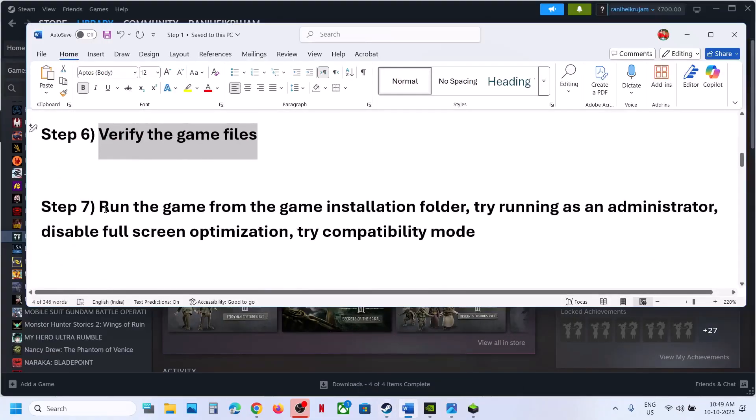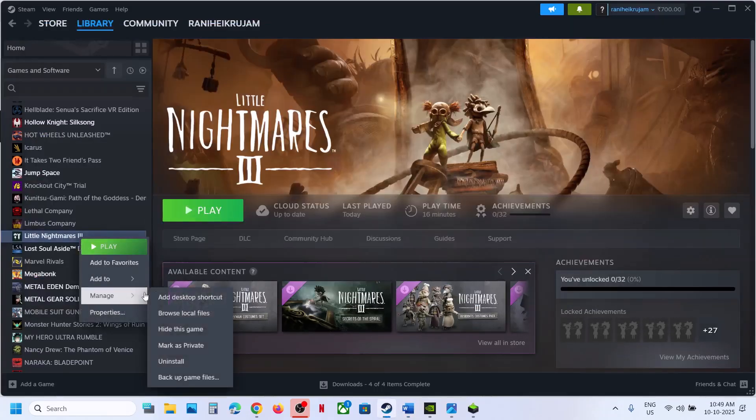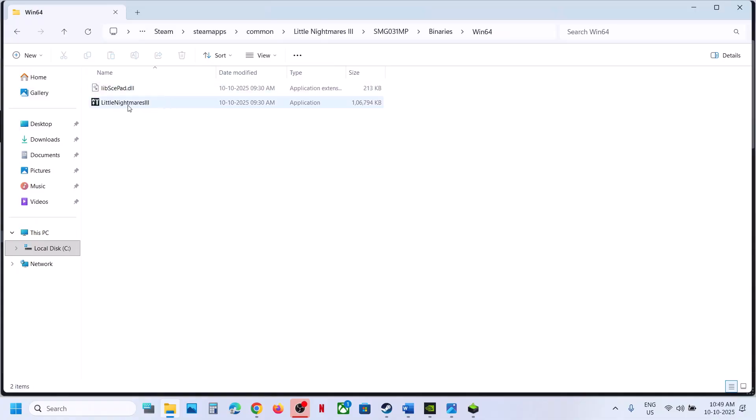The next step is to run the game from the game installation folder. For this, make a right click on the game, select Manage, click on Browse Local Files. Make a double click and launch the game from here and then check. If that does not work, open the SMG folder, Binaries, Win64, and then make a double click and launch the game from here.